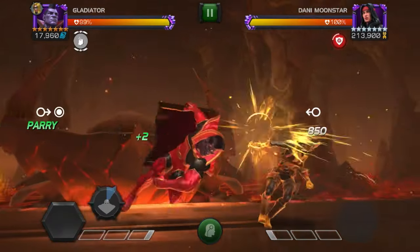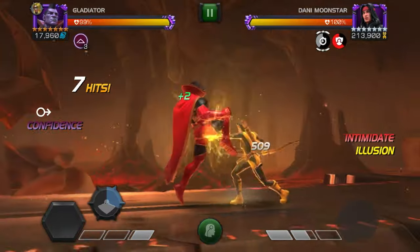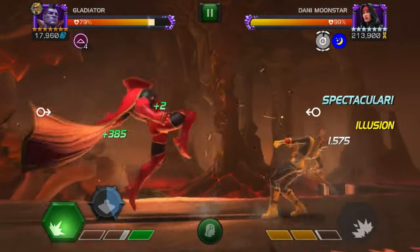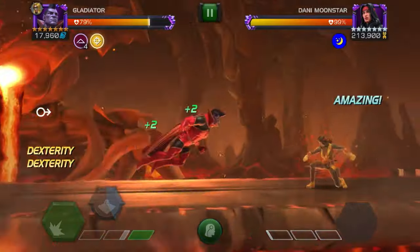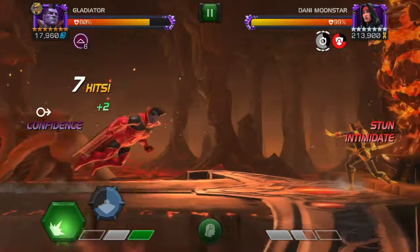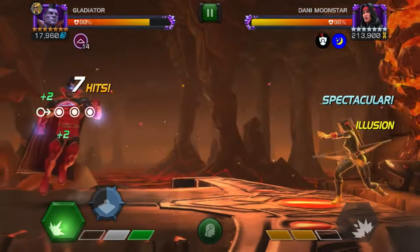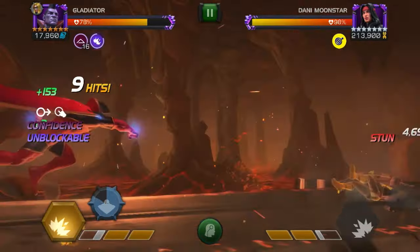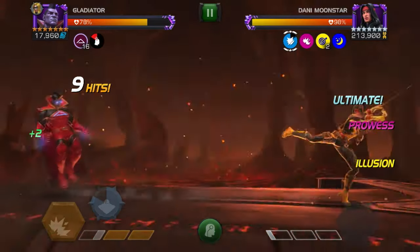Now I have Gladiator versus Dani Moonstar, and this is a really fun fight. If your Gladiator is awakened, it makes it a lot easier because then you have the Vigilance at the start of the fight. Since I didn't have that, I had to work around intercepting to keep her combo from going up, or I had to line up the Vigilance at the start at least. Knocking her down makes her lose an illusion, and then I'm just waiting for it to come back and stop using heavy attacks. But once you go unblockable, it's pretty easy — you can just hit her and gain Confidence that way.